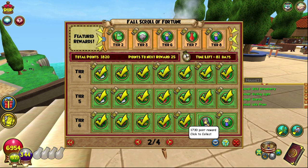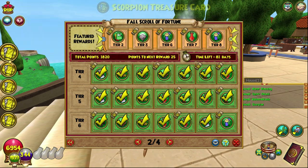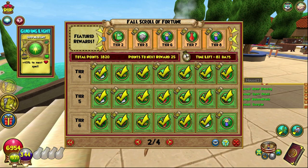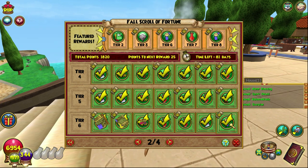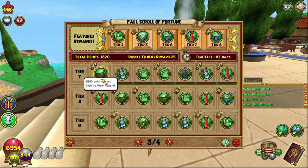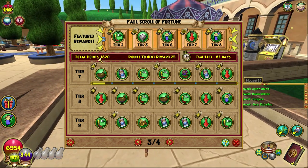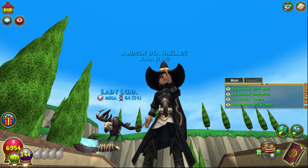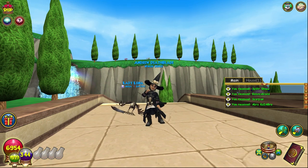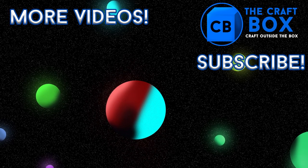We also have the scroll of fortune — we get to unlock a new thing, a Decathlon Balance Tower pack. Balance blade, not too bad! Then we get a new emote — Abracadabra — and a sonic spring, which is actually really good. Thank you for watching, remember to like and subscribe, press the bell, and remember: craft outside the box!